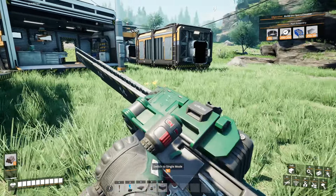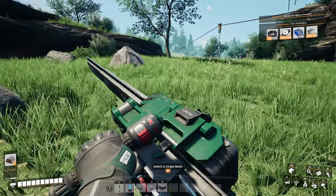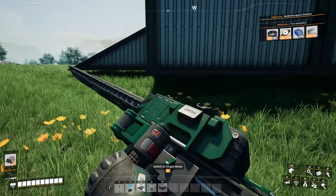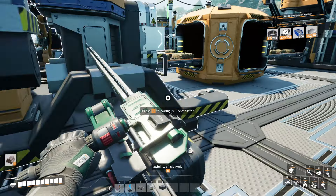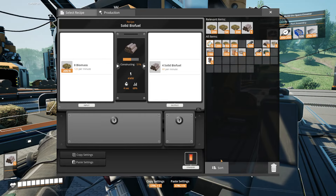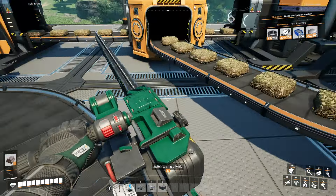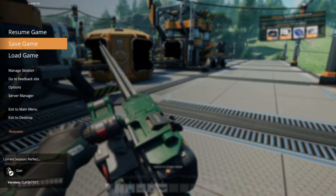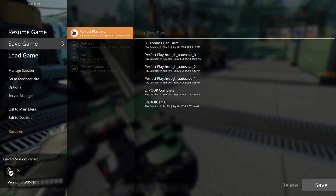Let me go run up here and throw some more pure biomass into this thing. There we go. Sort our inventory. These should be going up very quickly. Should even go up with 27 from the same constructor — I don't think I need a second constructor. Anyway, let's hit our save. We'll say — three biomass gen farm. And that's where we're at. I'll catch you guys in the next perfect playthrough.